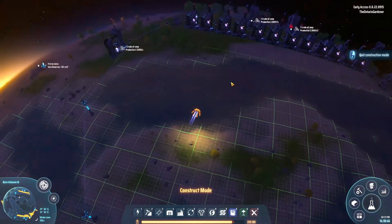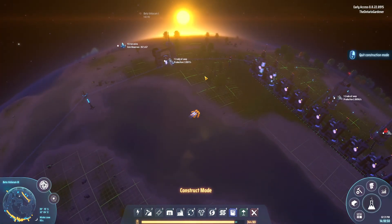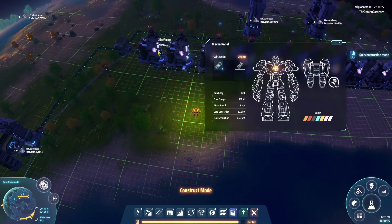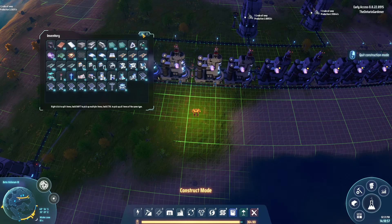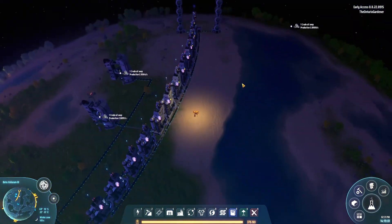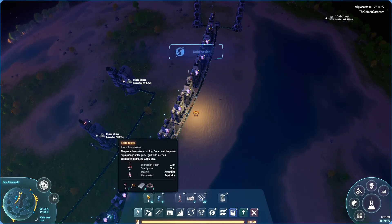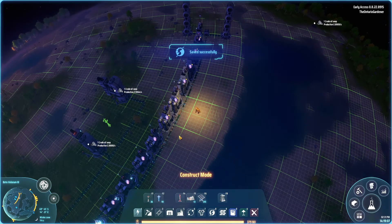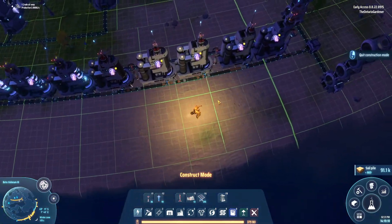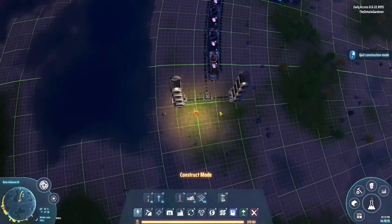As the sun comes up on another awesome day, we need to get our fuel source sorted. This is what we want to see. One of the connections wasn't hooked in quite right, but power is good. This will saturate these belts once I get another refinery hooked in, but for now we're good to go.